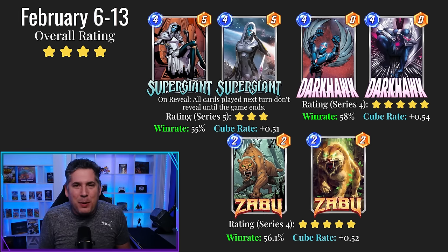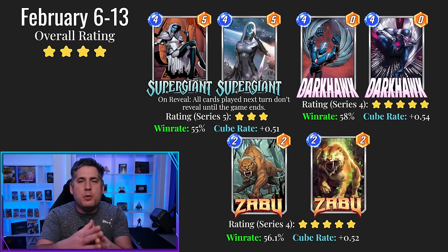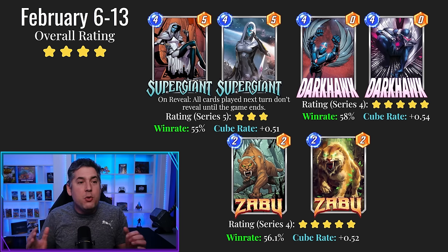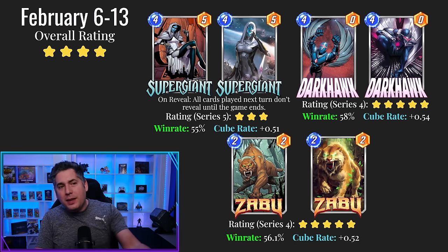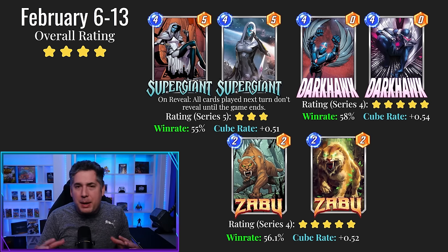Darkhawk and Zabu is perfect. You really want these cards in your collection. If you do not have these two cards, this is a beyond-roll week because you have to have them. If you already have Darkhawk and Zabu, then Supergiant I think is going to be a pretty good card.